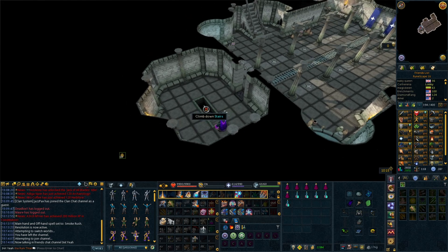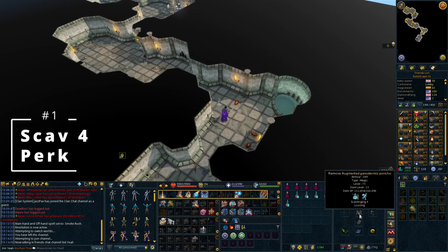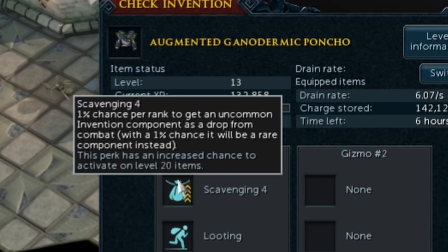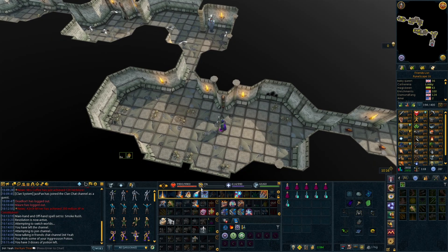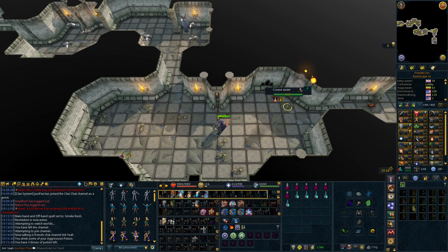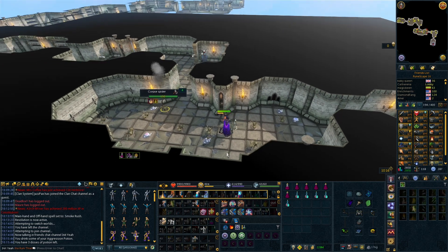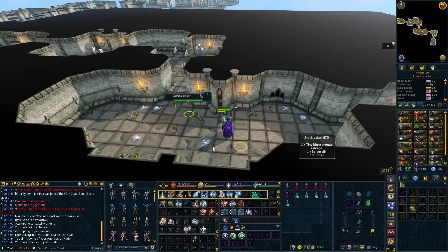Back to the RuneScape world for items that you should be buying. We're going to start off with one that is going to be pretty damn useful, and you want to get this as early as you can — that is going to be an armor piece of any kind with the Scavenging 4 perk on it. The Scavenging 4 perk is absolutely great and it's going to pay off in the long run. What this perk does is give you a chance of getting random components when you kill any monster, so if you do a lot of Slayer or are leveling up any combat style, you want to have this on your armor.